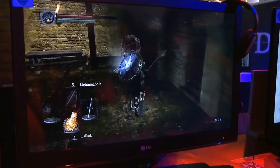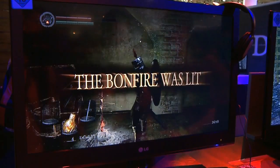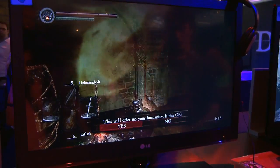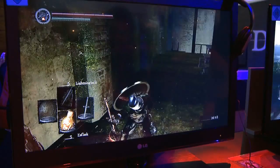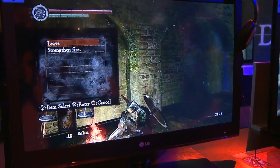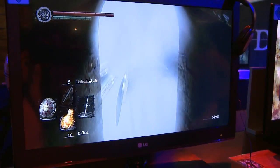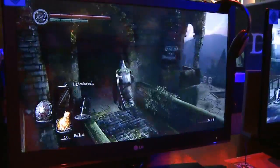Here's the first bonfire I'm going to stop at. I think I need a rest after that. If you choose to strengthen the fire, you can offer up your humanity, and if you look at the number of flasks on the bottom left, you can see that doubles — which is very helpful. You can see the geometry because you're wearing a mask. That's something I really look forward to seeing in the final game.